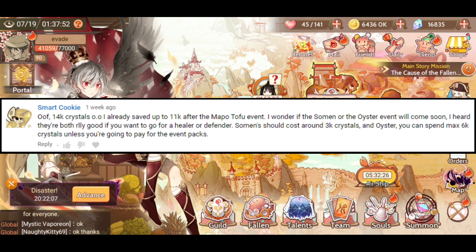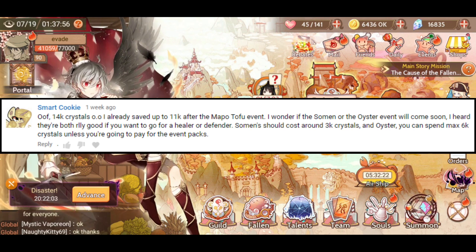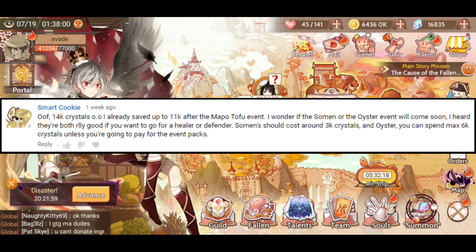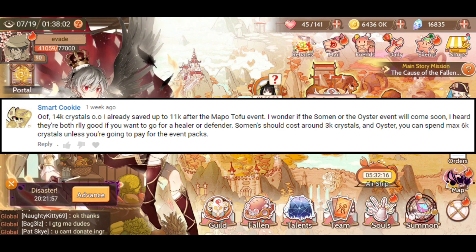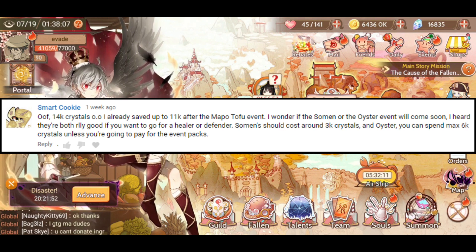I wonder if the Soman or the Oyster event will come soon. I heard they're both really good if you want to go for a healer or a defender. Soman should cost around 3,000 crystals, and Oyster, you can spend max 6,000 crystals, unless you're going to pay for the event packs.